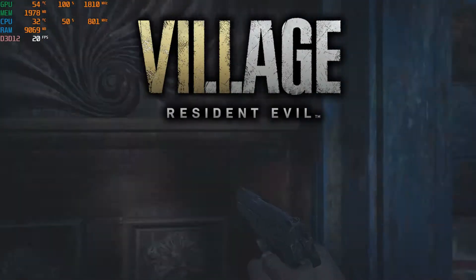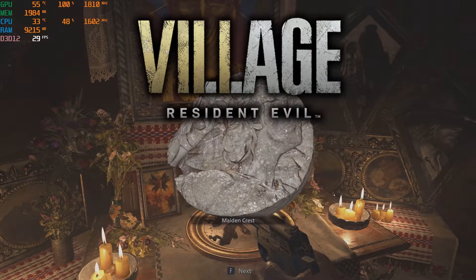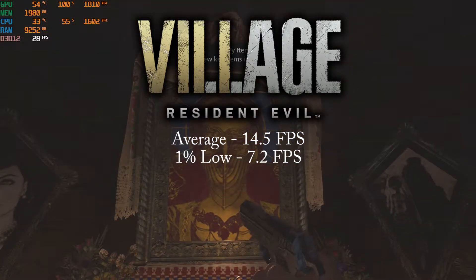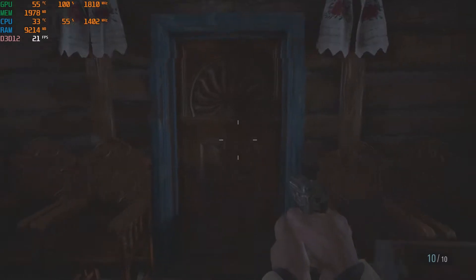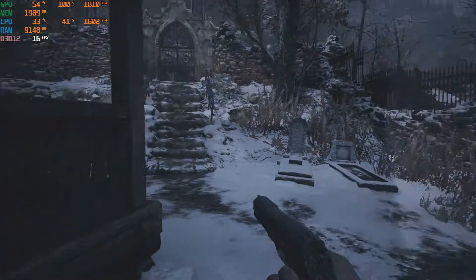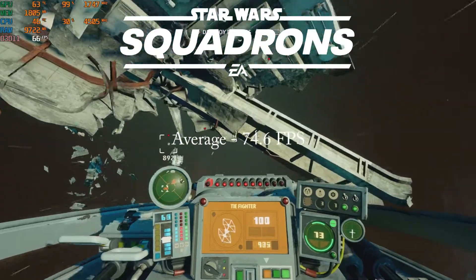The full Resident Evil Village game wasn't out yet when I did the benchmarking for this video, but I did test it on the demo with low settings and 1 GB high textures. The game got an average of 14.5 fps and a 1% low of 7.2 fps. While normally playing it was in the high teens to low 20s, but during cut scenes it tanked hard. Something else I noticed was the game seemed like it was in slow motion when playing — not sure what that was about.